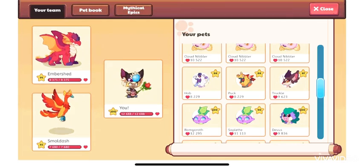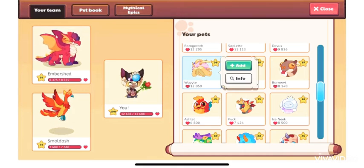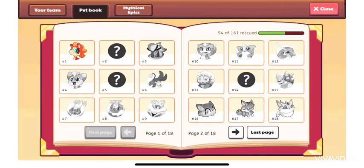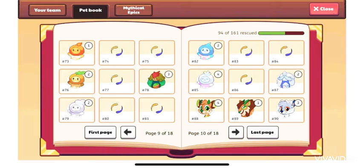This is how the Cloud Nibbler looks at level 85 with 10,500 hearts — well, actually this is the Cloud Gobbler. Yeah, that's the Cloud Gobbler, the evolution. I just wanted to show you it.